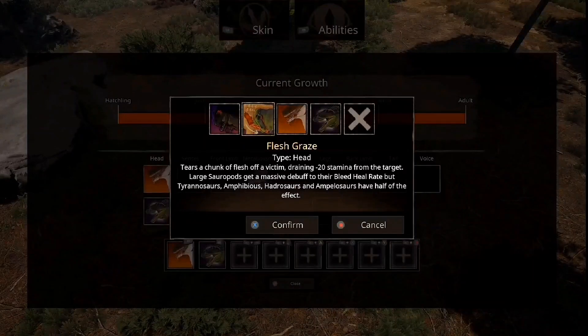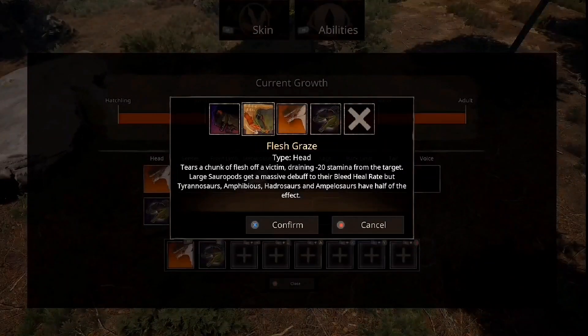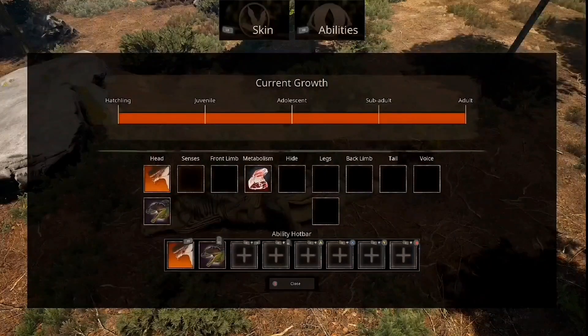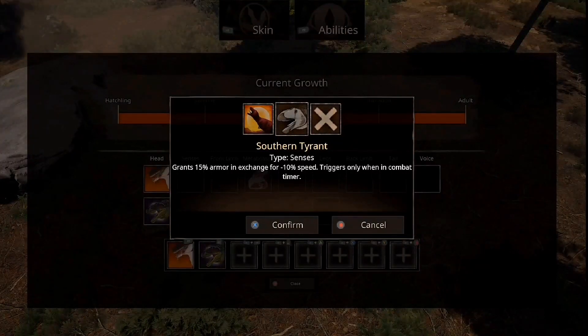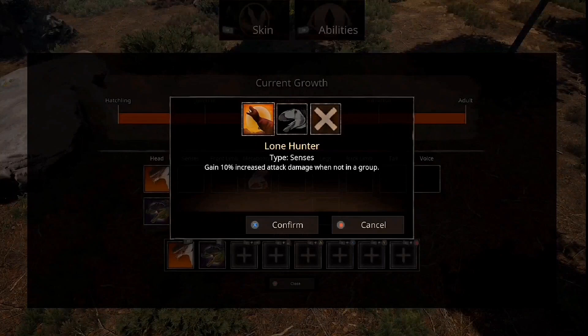Basically, large sauropods get a massive bleed heal rate debuff, and then half of that is what the rest of those get. Then Sanguine Snap — Giga uses its quick jaws to deliver a snap that increases bleed and damage every hit. So it's like Raptor Strikes, but bleed and damage. Senses: Southern Tyrant grants 15 armor in exchange for minus 10% speed, only triggers when in combat. So when you're out of combat you're fine; in combat you are tanky but a little bit slower.